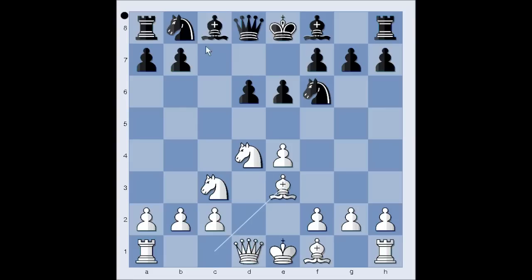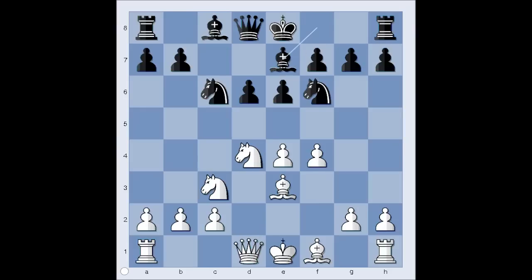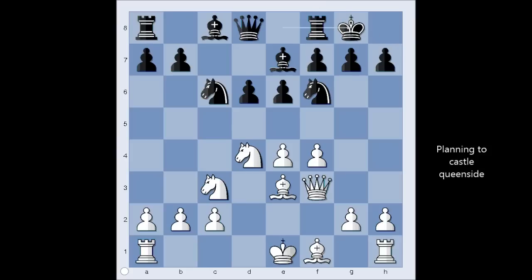Bishop to e3, knight to c6, f4, bishop to e7, and Tal played queen to f3. Bishop to e2 is the most popular move in the database, but in the game we have queen to f3.